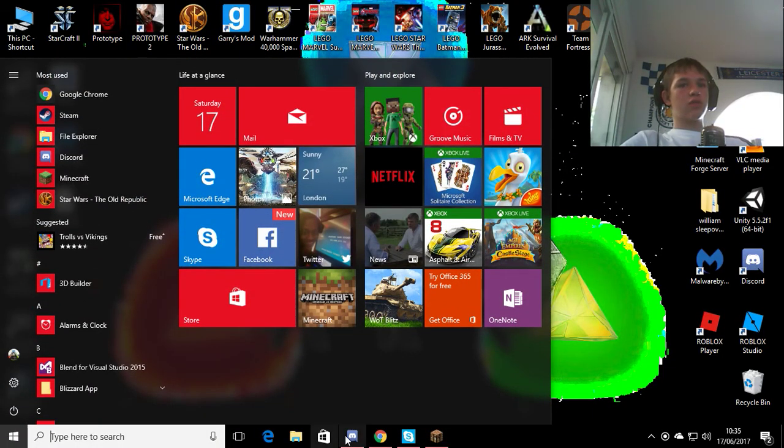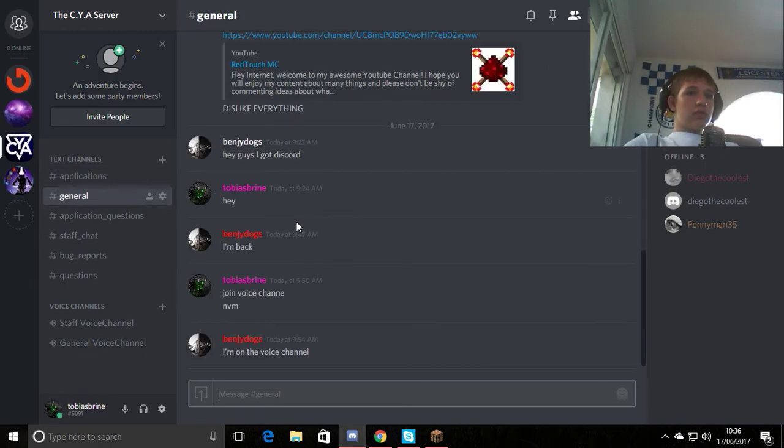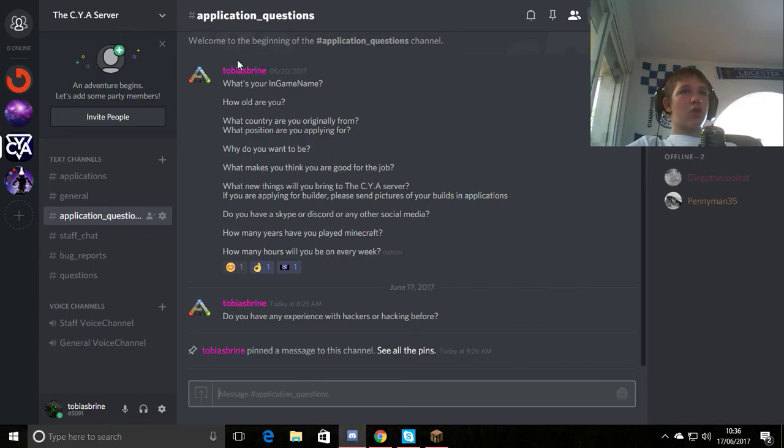I'm going to take you to our Discord. Basically, if you want to apply for staff, applications are here. In the future when we have all the staff we need, this channel may change. General chat is where players can do their general chat between other players. Application questions — these are the questions you have to answer in applications, so I'll give you a second to read through them. I did something stupid and forgot to add one.